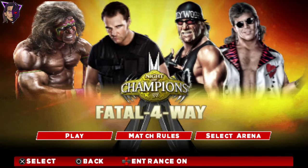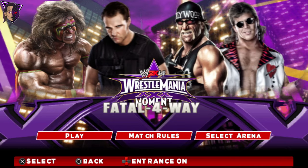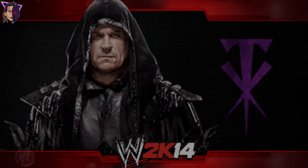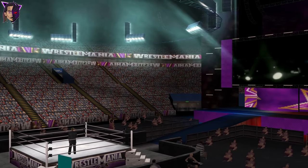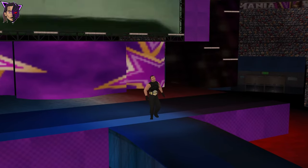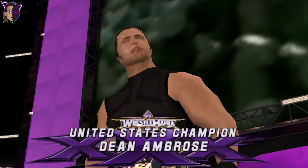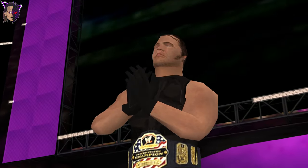Here we go. You've seen all the arenas, and from here I'll select WrestleMania 30 for the Fatal 4-Way match. For your information, this mod was made 10 years ago when WWE 2K14 was released, and Grokko X111 did an excellent job. This totally looks like real WWE 2K14, with all the correct models, theme songs, entrances, and spawns.